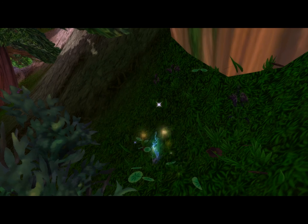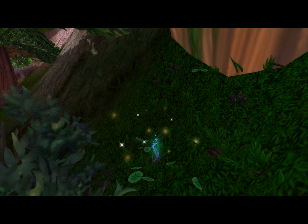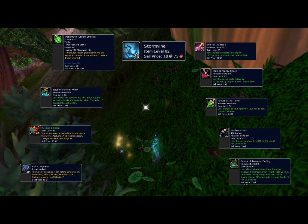This is what Stormvine looks like. It is found in Mount Hyjal and all throughout Vashj'ir. It's used for several items within Inscription and Alchemy. In Inscription it's used for Milling, Ashen Pigment, and Burning Embers. In Alchemy it's used for Transmuting Dream Emeralds, and for two elixirs: Mighty Speed and Naga Elixir. It's used for the Flask of Flowing Water, and several potions: Potion of Tolvir, Earthen Potion, Treasure Finding Potion, and Deathblood Venom Potion.